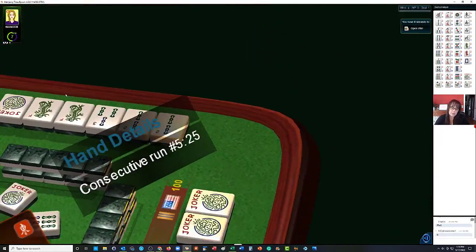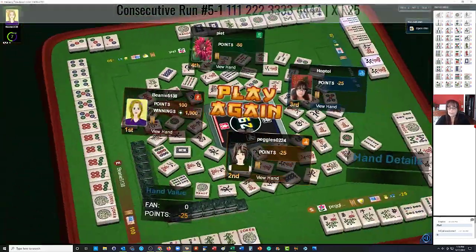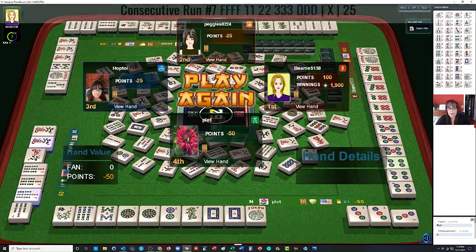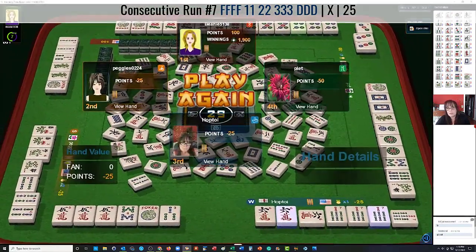So here we have pong pong kong kong — one suit, 4-5-6-7 — pong pong kong kong. Over here we're ready to win on a Green Dragon or a 3 bam, and there's the 3 bam right there. They were ready to win. This is why you want to practice reading hands — so you can decide whether to play to win or switch to defense. Over here they had a Green Dragon they needed to discard. They were playing 1-2-3 dragon, so they had a risky tile with the 8 bam and a risky tile with the Green Dragon. We were both in a tough spot.